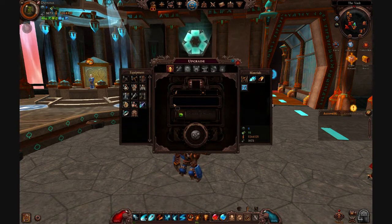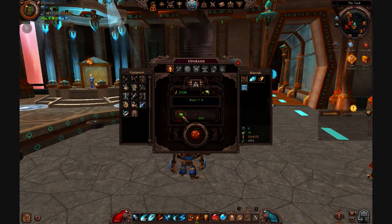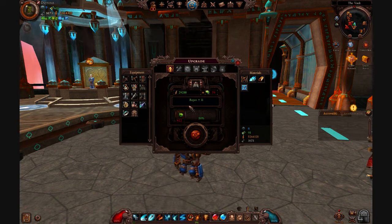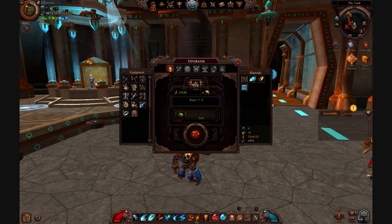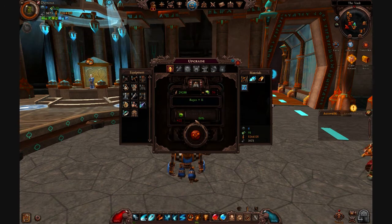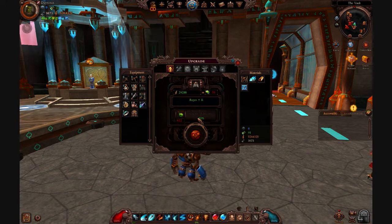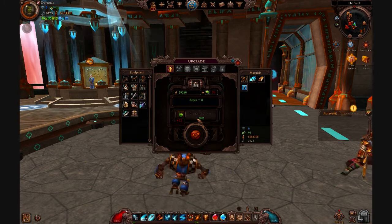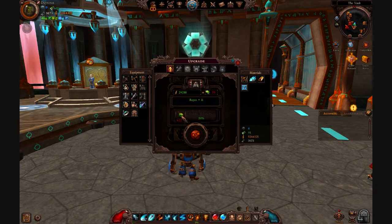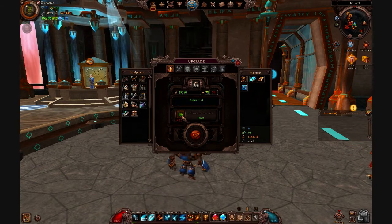With upgrading, I suggest you do not use Catalyst on a single upgrade. You're going to go through a lot of metal because the fail chance is always there. As you upgrade an item higher — this is at plus 7 — it starts at 50%, then drops to 40%, then to 30%, then to 25%. So you end up failing a lot more and it costs more metal per attempt. Save your Catalyst, and I'll tell you why in a bit.